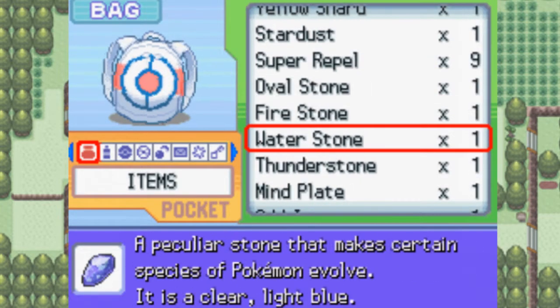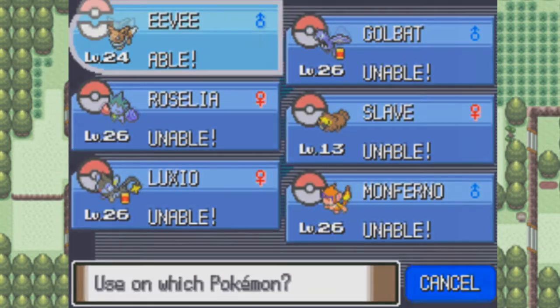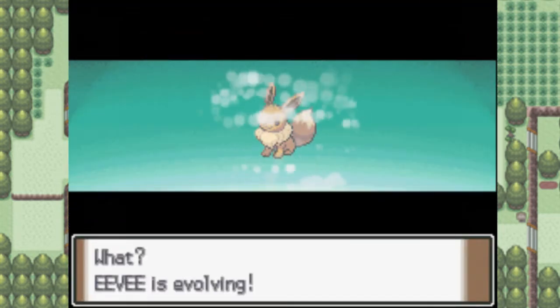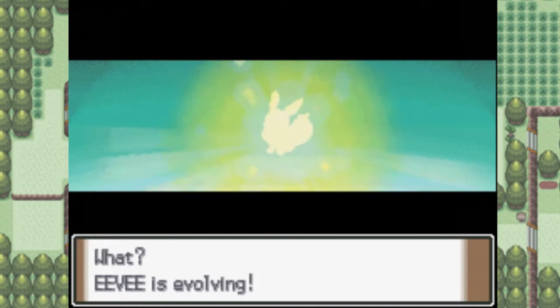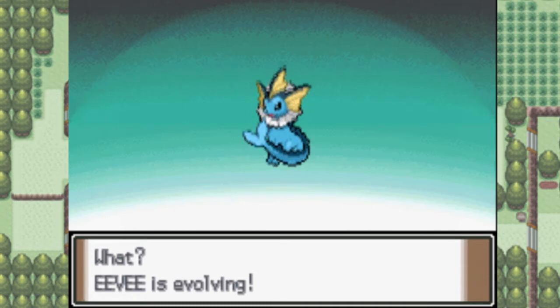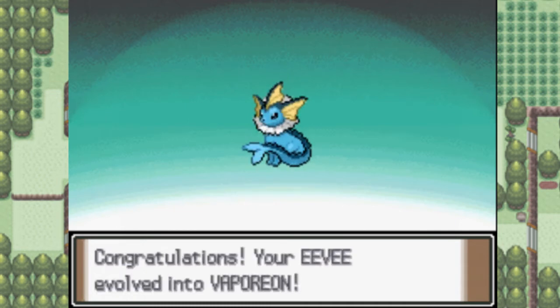What I'm going to do now is use my Water Stone to evolve Eevee into Vaporeon. Because while I was at the Pokemon Center, I was looking at Vaporeon and Eevee's movesets for Generation 4, and they learn the exact same things up to level 35. So I'm not really missing out on anything. I might as well just get the type advantage now with Vaporeon. So we have Vaporeon now — one of my favorite Eeveelutions.